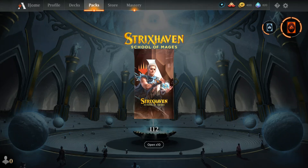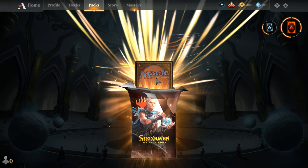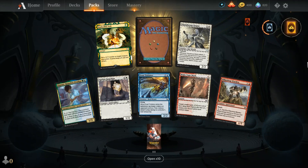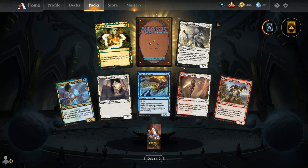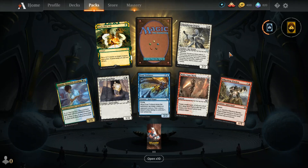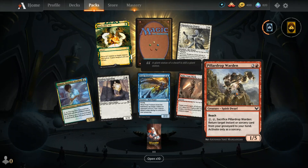Let's open up the first pack of Strixhaven, shall we? Click, squish, and squoosh — okay it's frozen. Oh, got a mythic already? Nope, just a mythic wildcard. Never mind. They don't say 'new' anymore — I'm pretty sure I don't have any of these cards but anyway, first and foremost...